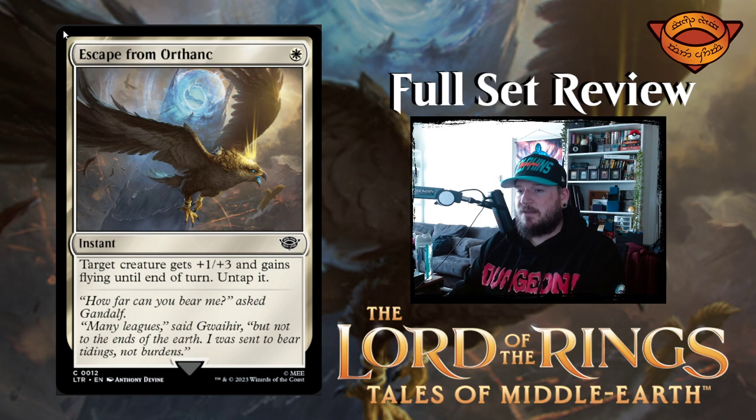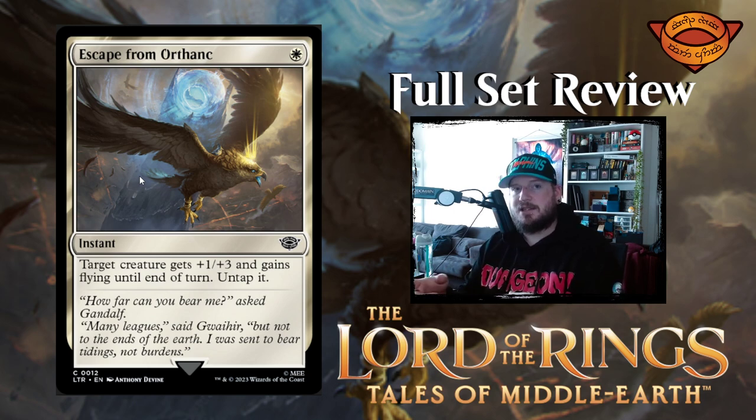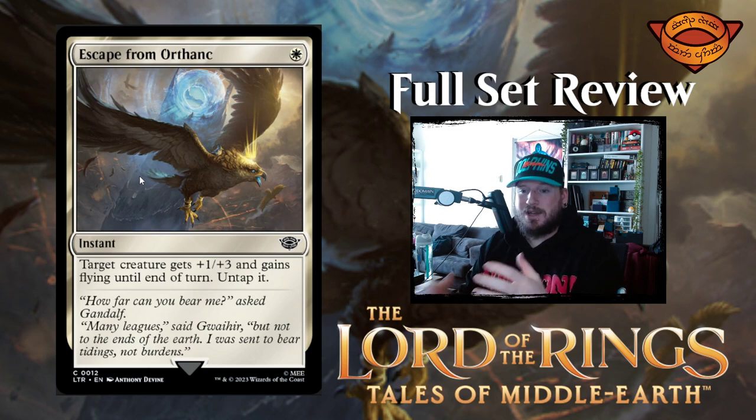Next up we have Escape from Orthanc — one white for an instant. Target creature gets plus one plus three and gains flying until end of turn. Untap it. Something that happened with Shore Up in the Dominaria United set was that blue got an instant untapping ability for one mana, and this is really cool to see kind of the same thing happen in white here.